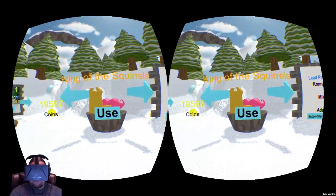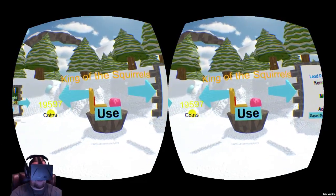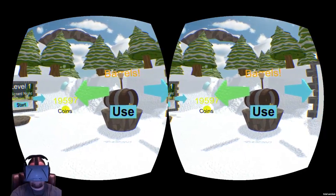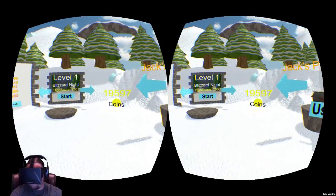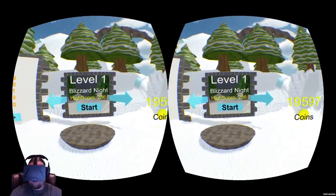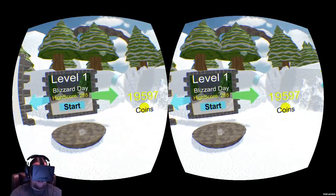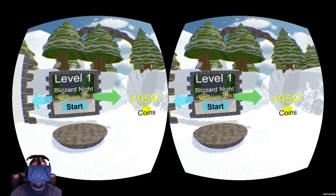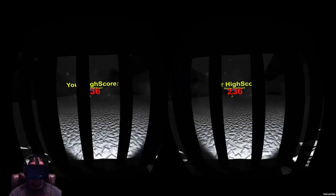The sleds at this time don't have any different statistics. I think in the future he does plan on adding different statistics for each sled. We're going to do Jack's Pot of Gold. You can see your coins here, which I do have a lot of, because I have played this a lot throughout all the updates. Each level, you do have to spend coins to pay to unlock it, just like the sleds. Anyway, let's go back to Blizzard Knight. Hit start, look forward.